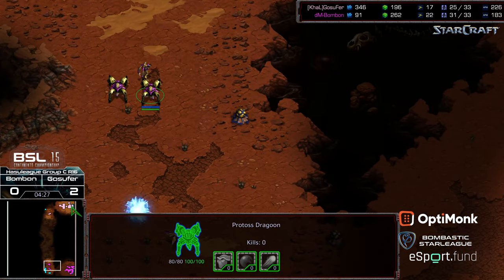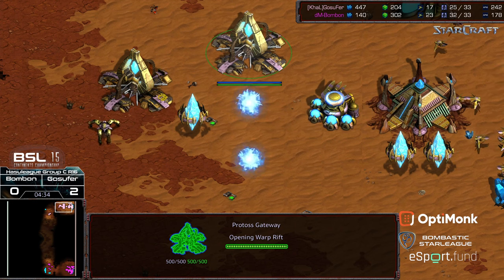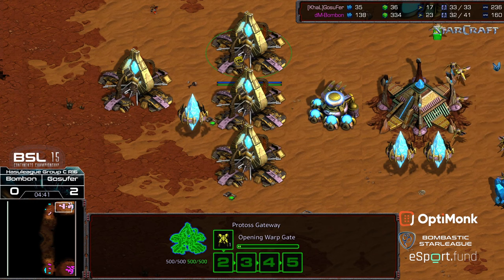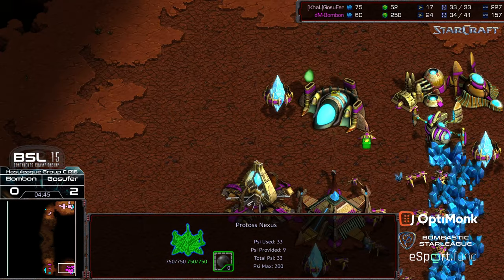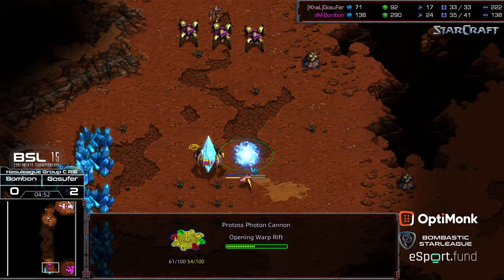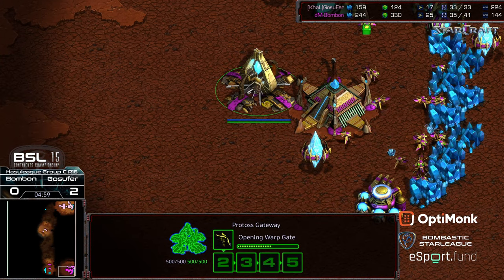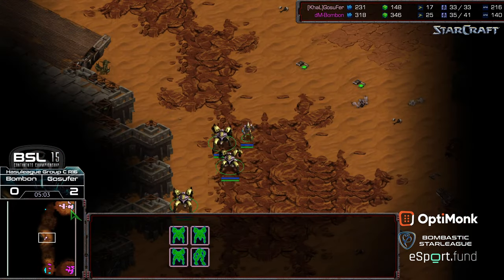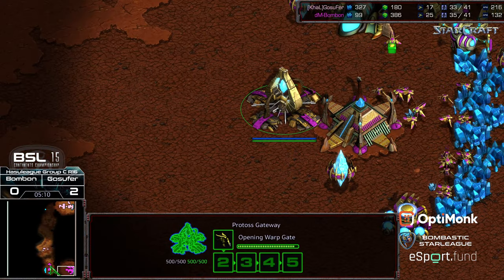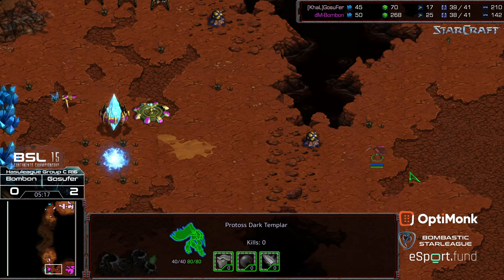If bonbon can just hold, there's going to be no detection in Gosephur's base. But there is a world where, through some superior micromanagement and body blocking, Gosephur might just be able to wipe everything out with a continuous funnel of units. As things stand, it looks like this is very likely going to be a build order victory for bonbon. He's putting a photon cannon down near his natural expansion, telegraphing that he's going for an expand. But this is only one gateway worth of unit production and cannons to try to hold, so it is possible the dark templar just don't do enough damage.